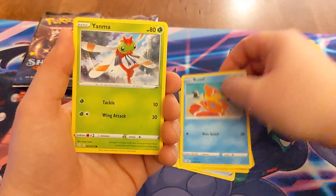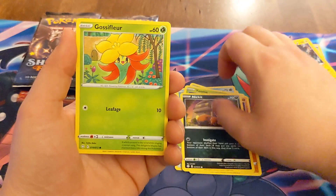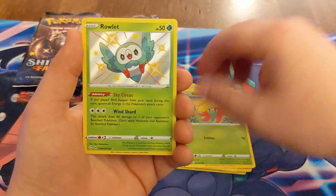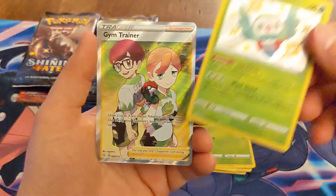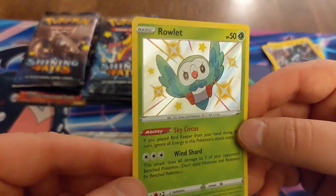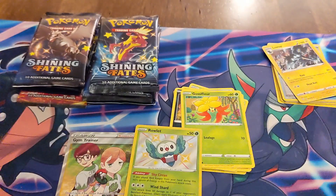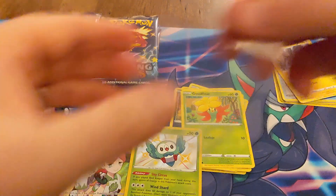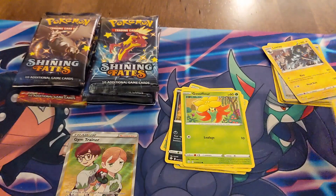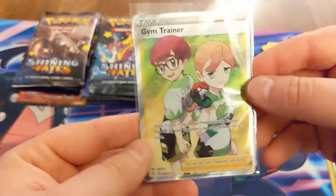Rotom, a Buizel, Yanma, Trapinch, a Nickit, Gossifleur — ooh nice, a Shiny Rowlet, very nice — and a Full Art Gym Trainer, very cool. That's a really nice pack right there. This Rowlet is kind of an interesting decision for Pokémon, given that it had already appeared in Hidden Fates. I guess they thought shiny Rowlet is just too good. And we've got the Full Art Gym Trainer as well.